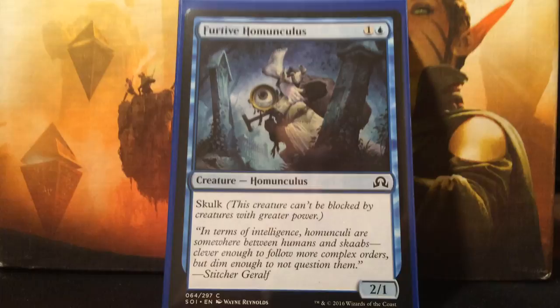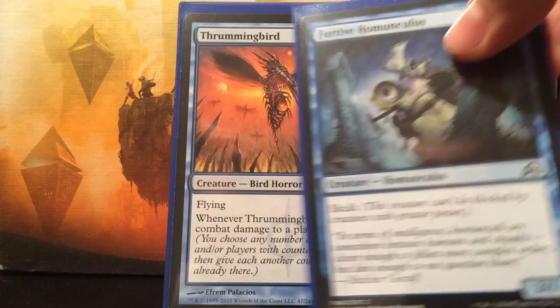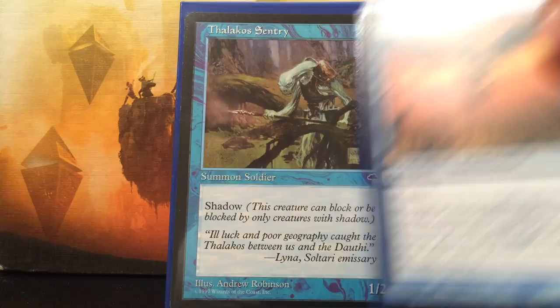Now on to the two-drops. Furtive Homunculus - blue and one colorless for a 2/1. It has Skulk, so it can't be blocked by creatures with greater power. Later game it's really good to get through - like against the Timmy deck, it just keeps bashing and drawing me more cards. Thrummingbird is really good because I have a few evolve creatures. It's a blue and one colorless for a 1/1 flyer, and when it deals combat damage to a player, I may proliferate. I can use it as a group hug card to help people get counters up on their permanents, but mainly it's just for evasive beats, drawing cards, and synergizing with my evolve creatures.